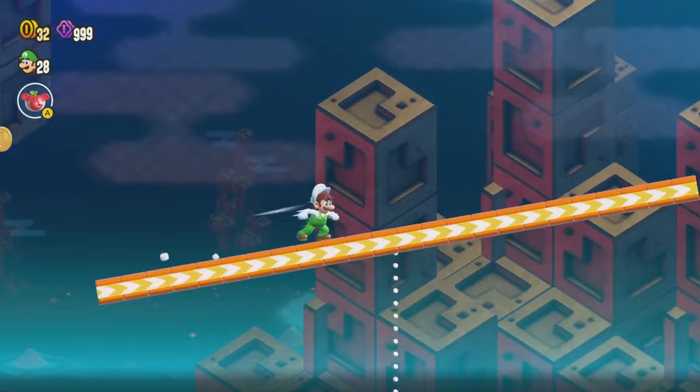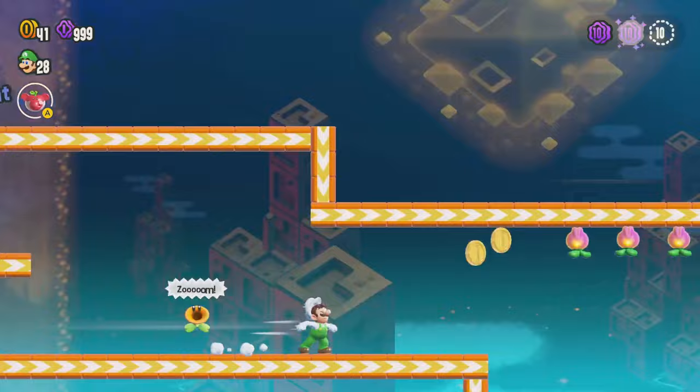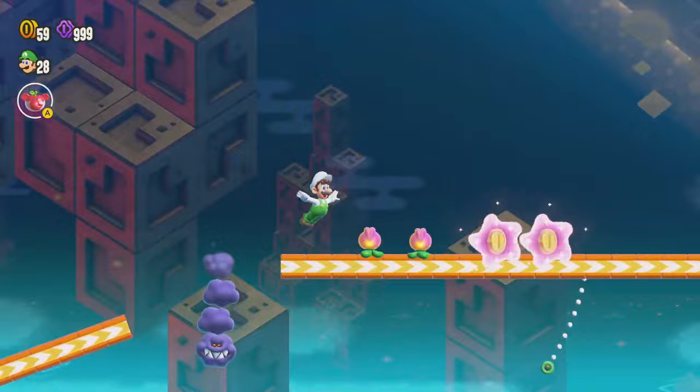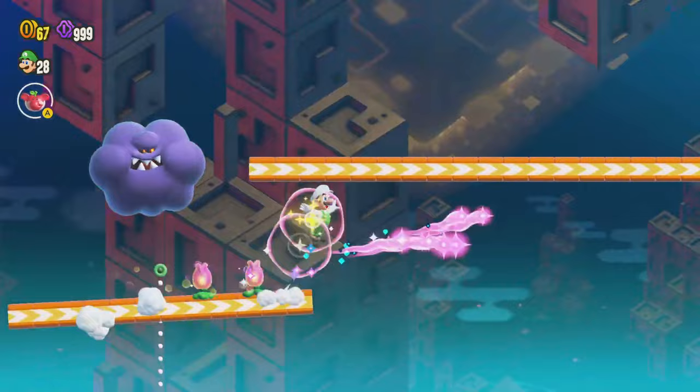We have to come over this way so that we can get that purple coin right there. Now we can just continue on with the level as normal. Jump up here — be careful because there are some things around here that can actually damage you. We want that purple coin, great. Get that mushroom even though it doesn't really matter for us.